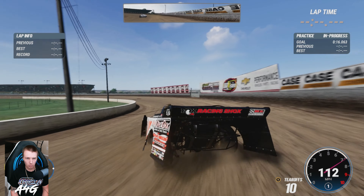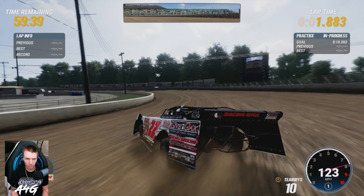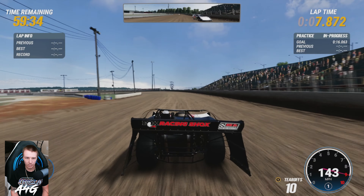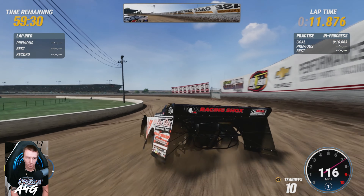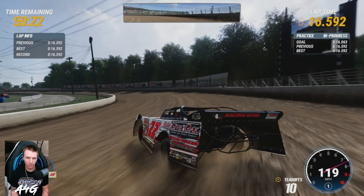I want to see if it looks similar to what it does in iRacing. There's that opening in turns three and four that's like glitched on iRacing a little bit. Front stretch looks pretty similar. Turns one and two — this place has a lot more shading and a lot more billboards in this game than in iRacing. Maybe I don't pay enough attention or don't have my graphics up high enough there.